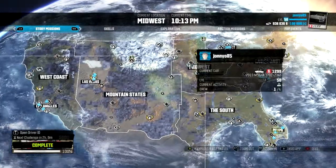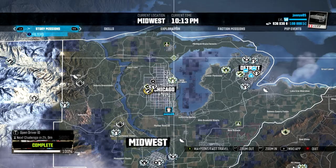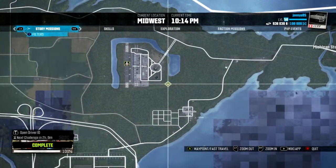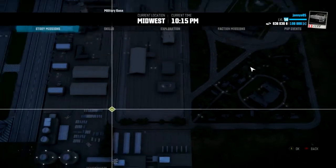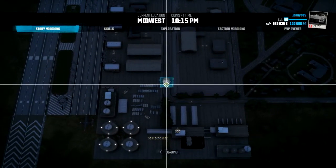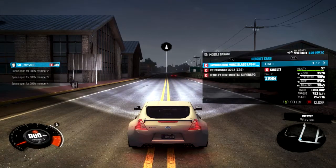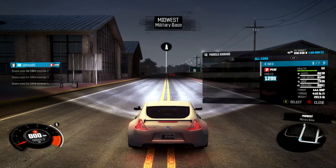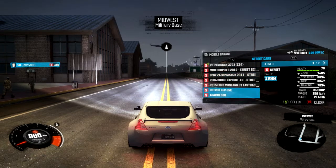So if I'm not mistaken, the military base has a few jumps up here. So we'll spawn first and change our cart to a street spec. Let's go with the path.